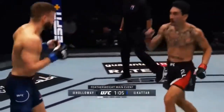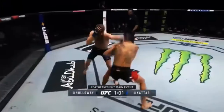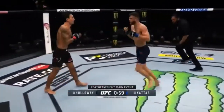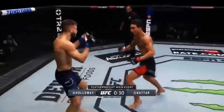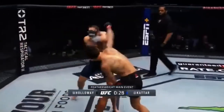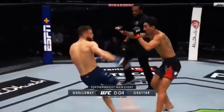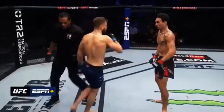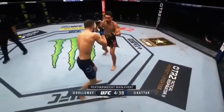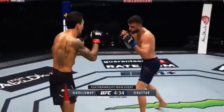I wonder if Cater was expecting this kind of work from Holloway. Oh, that was a good right hand by Calvin Cater. That was a beautiful back kick to the midsection — landed clean. Body kick landed again. A big start for the final wave. Round 2 coming up. Look how wide-eyed Max is — pap, pap, pap, pap. Beautiful work, really nice.